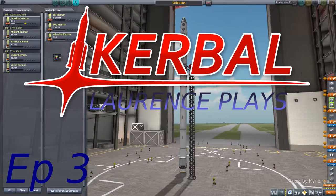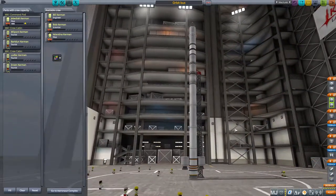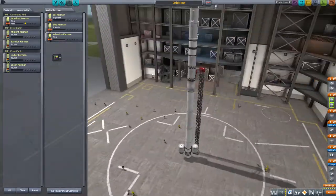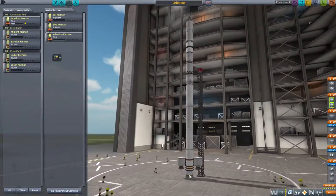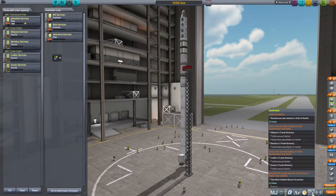Hi everyone, welcome back to Lawrence Plays Kerbal Space Programme. In the last episode we went up, did a bit of playing around the moon, flew around up there, got some valuable science, and that let me unlock some more rocketry bits like this massive Roman candle here. We're going to have a play around with that and have a look at some of the other missions I've unlocked or requested.